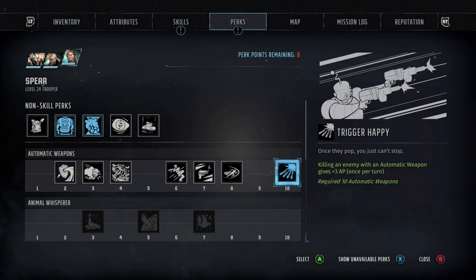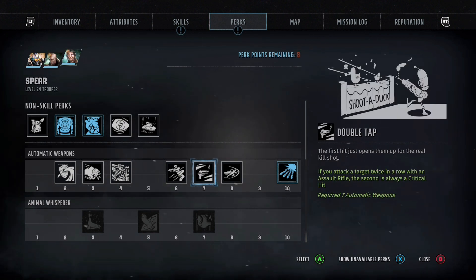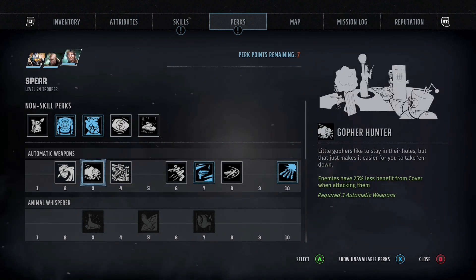The other perk that goes really well with this build is Double Tap. If you attack an enemy twice in a row with an assault rifle, the second hit is always a critical hit. Critical hits are so important in Wasteland — you get serious damage from them. Honestly the raw damage output on assault rifles isn't the best unless you go down the weird science route and spec into plasma, so getting these perks is definitely worth it.